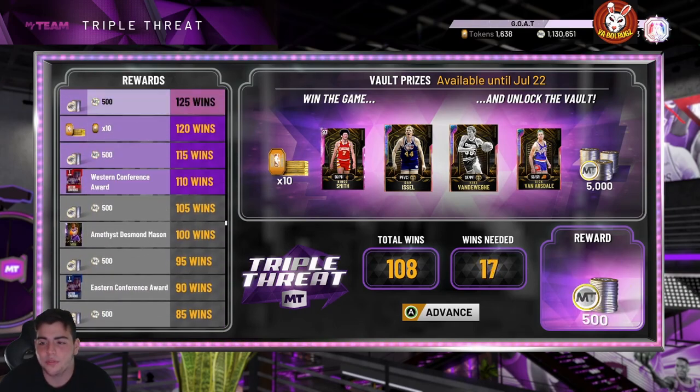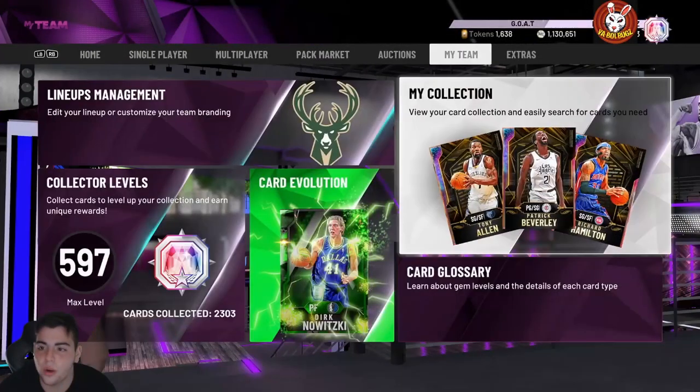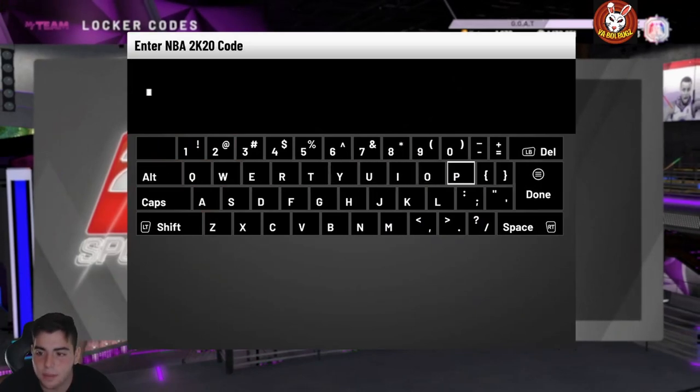We're also going to go over one locker code in this video. It is a new Tatum code — players-club-tatum. That's how you get the opals: you just gotta play TTO.